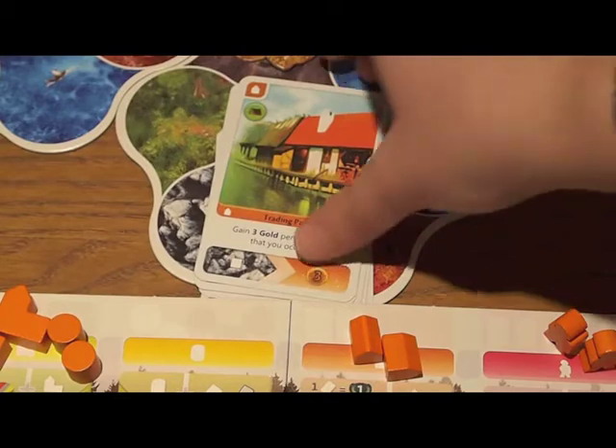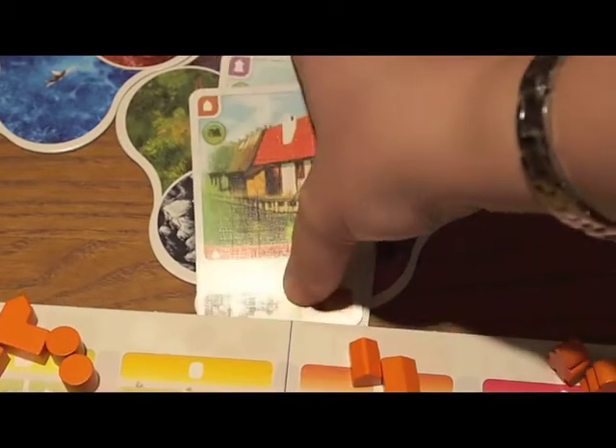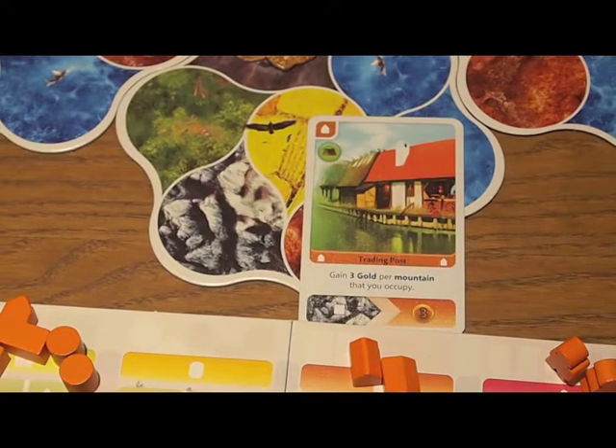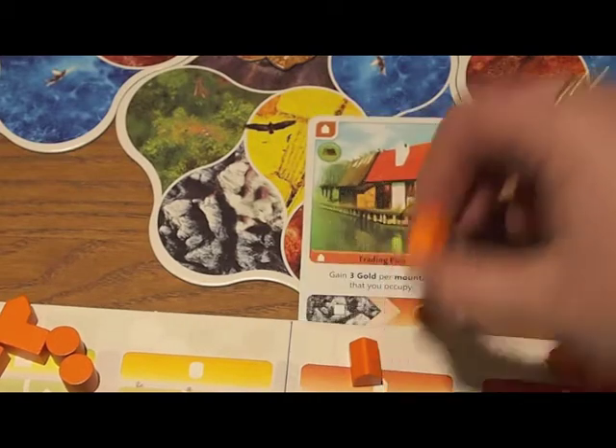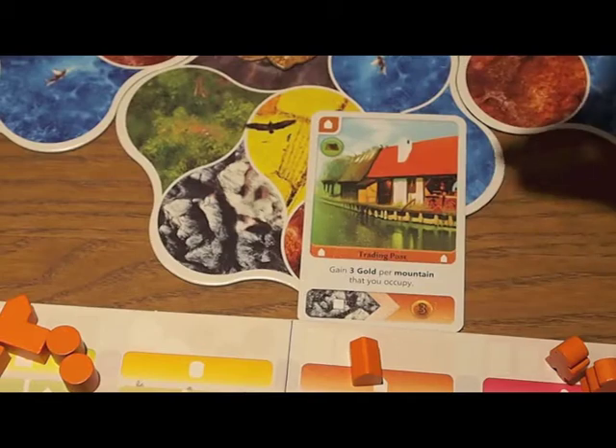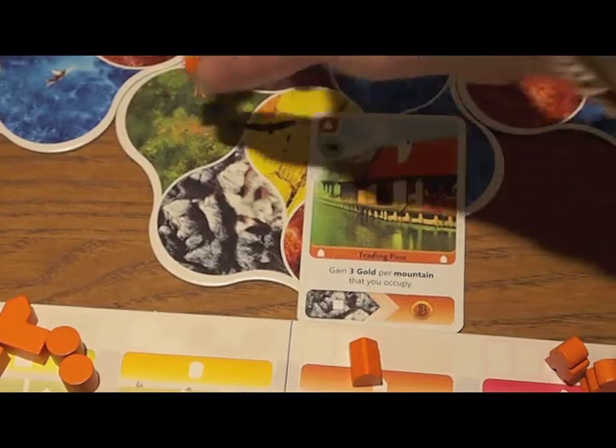I do have everything I need to play this card, so I'm going to play it. I'll stack it here above my player aid — obviously giving myself a little more room in real life. Then once I've paid the cost, I'm going to place the building of that type. For your very first building, you start on the edge of the board.